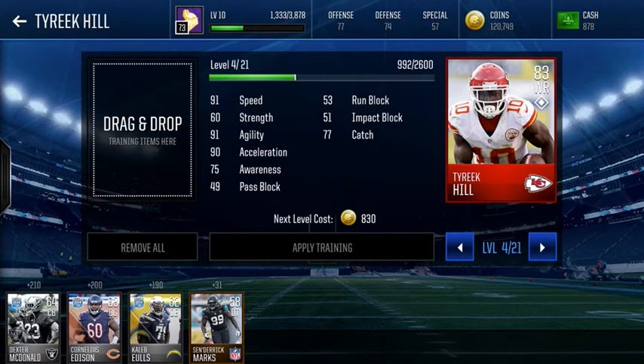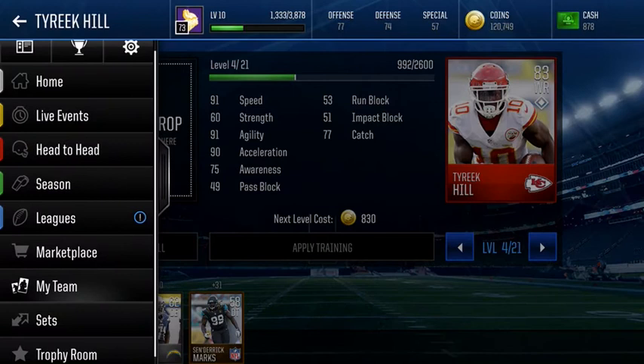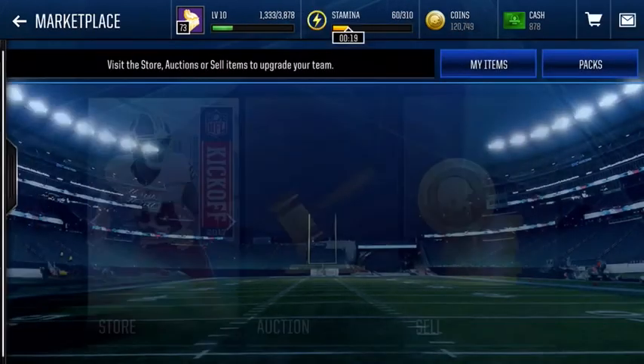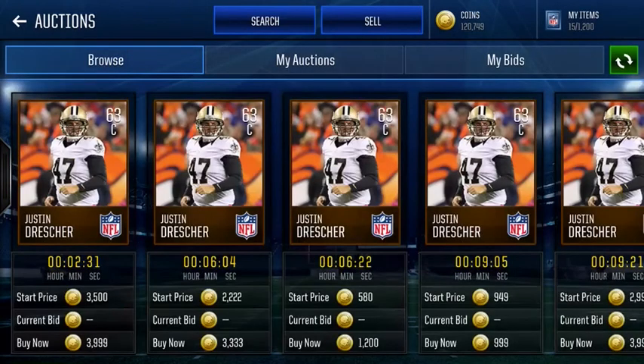The odds of being able to get him for 500 coins — he's not available right now — but the odds in general are much better than getting a silver. So if you're looking for the cheapest way to train quickly, Justin Dresser 100 percent. Unless you want to buy elites and just throw elites around, which you can do.